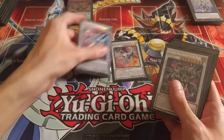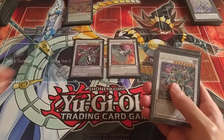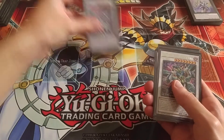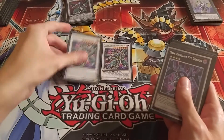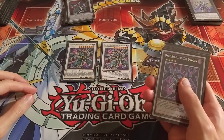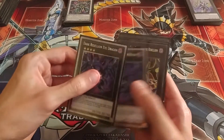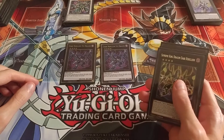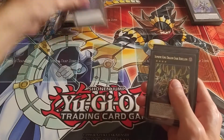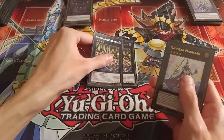I've got two Clearwing Synchro Dragons for the Synchro Dragon part of the deck, along with Supreme King Dragon Clearwing. I've also got two Dark Rebellion Xyz Dragons for the Xyz Dragon part of the deck, and two Supreme King Dragon Dark Rebellions.